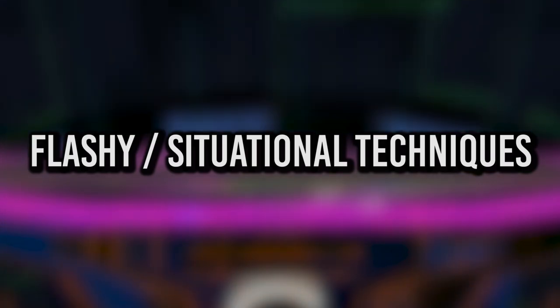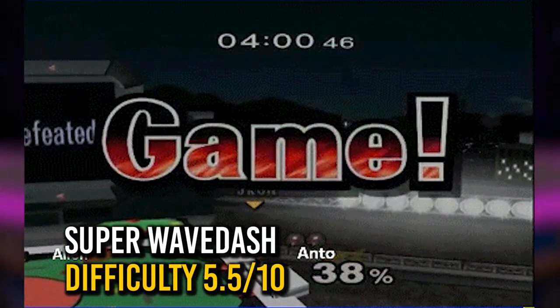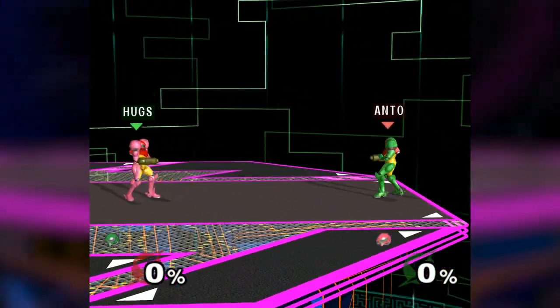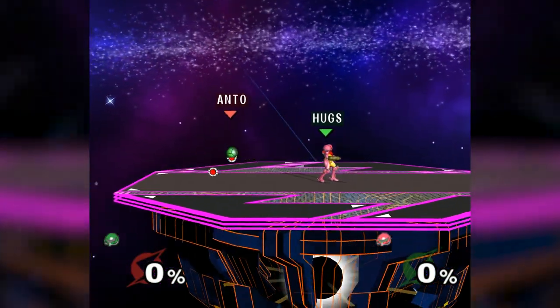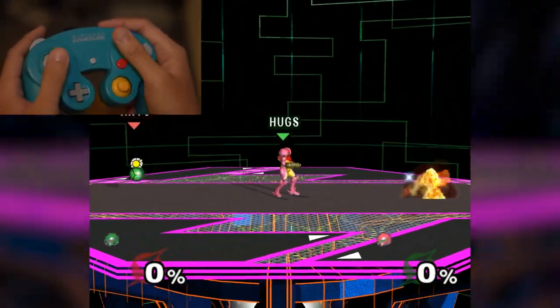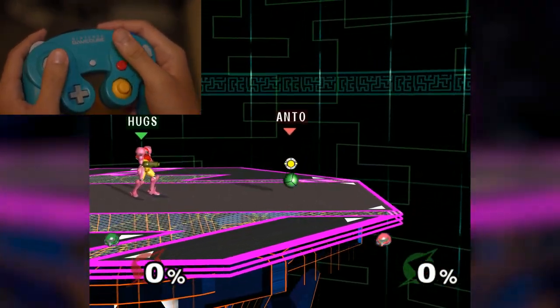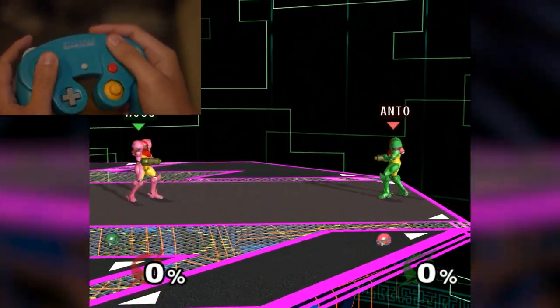There are also some more flashy and situational advanced techniques that you can use. Number 1: Super Wave Dash. While doing a grounded bomb jump, by holding one direction and instantly tapping the control stick the other way the same moment that you touch the ground, Samus can fly across the stage. If Samus jerks a tiny bit on the ground, that means you did it too early, and if she goes nowhere that means you did it slightly too late. You also want to let go of the stick as quickly as possible to retain the most momentum going forward. As cool as this looks, it's really only useful to get from one side of the stage to the other quickly, since it's very strict on timing and your initial bomb jump makes it really easy to see coming.